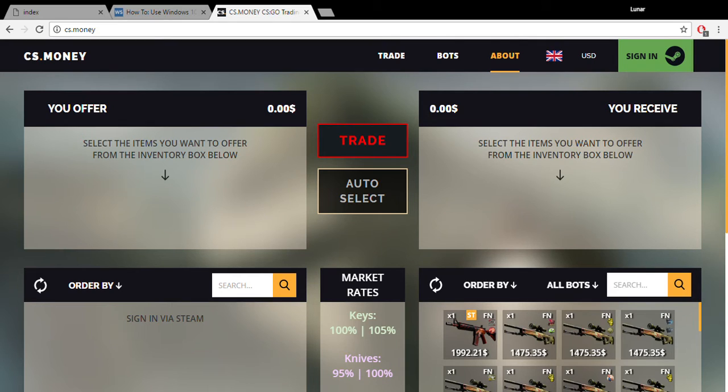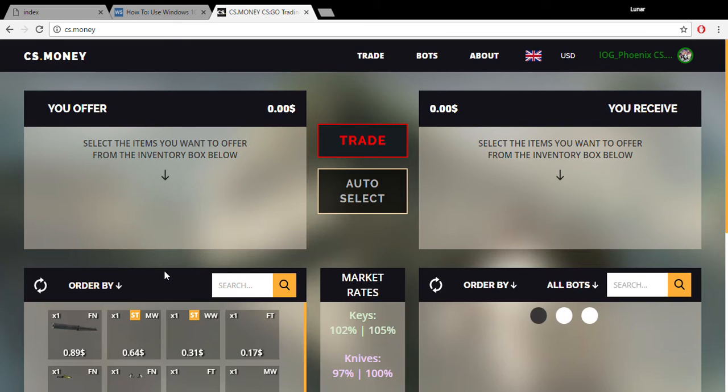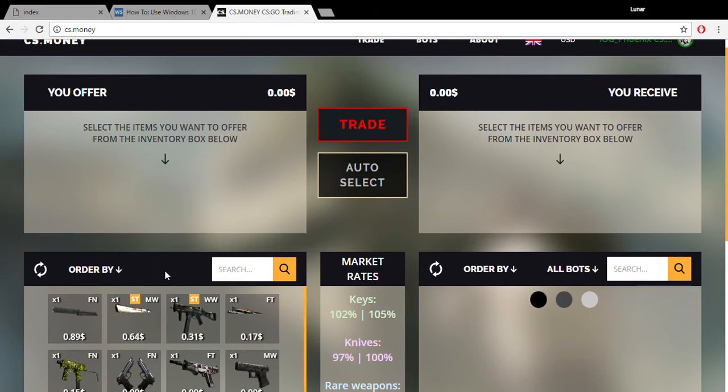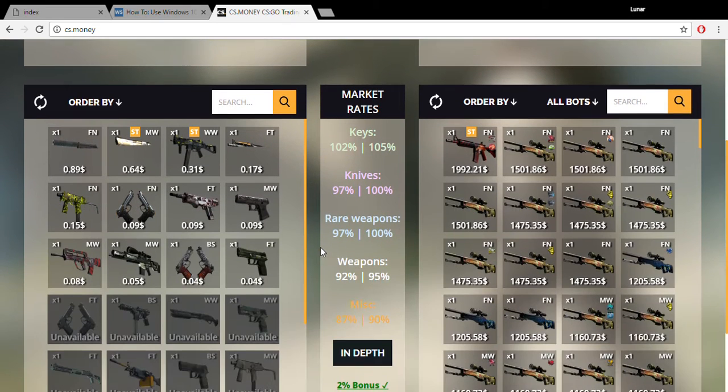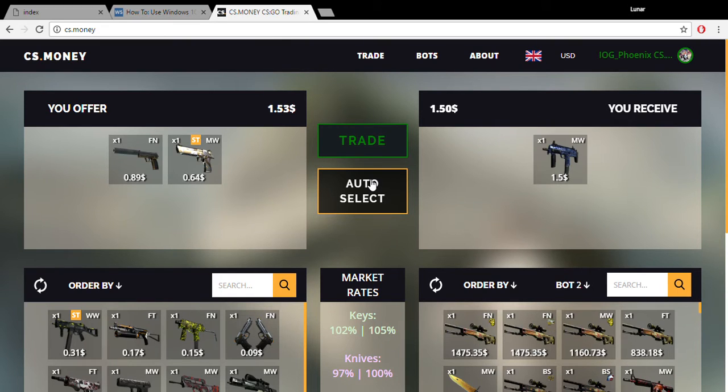Today we are going to be using cs.money to trade. This is how you do it. First thing you do is sign in — it's safe, nothing dangerous. When you're here, as you can see, I have all my inventory. What you do is you could choose any screen you want to trade. On the trade screen, I could click auto select and it would give me a skin that is good for the price.